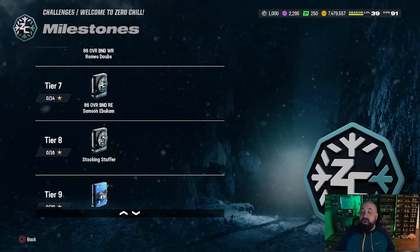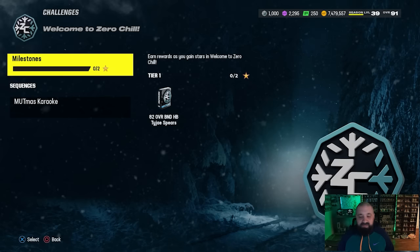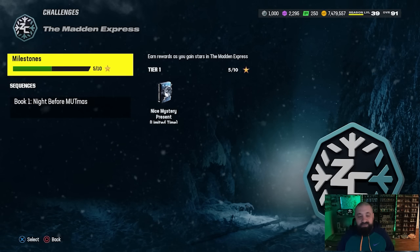In the Welcome to Zero Chill solos at tier eight, which is 16 stars, you get a stocking stuffer pack. One thing I don't like is that these are not fantasy packs — you get a random stocking stuffer. So if there's one you absolutely want, you won't get to choose; you have to hope you get lucky.